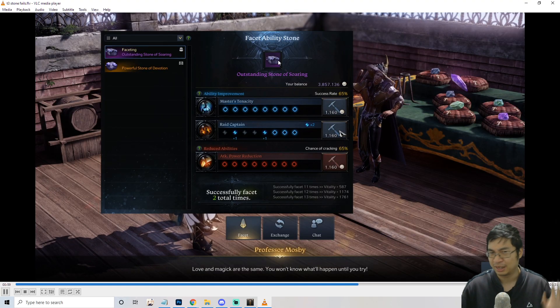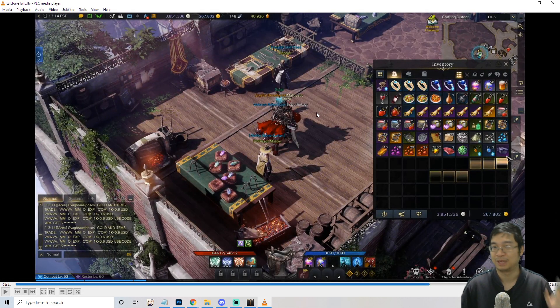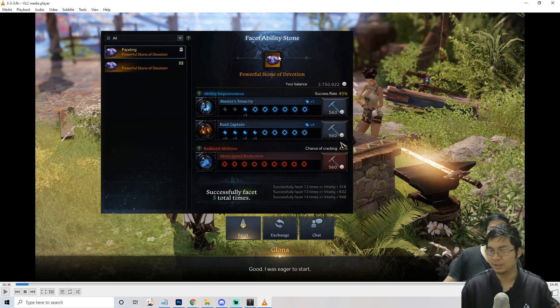I did buy one of the purple tier 3 stones for 1,500 gold and tried to facet it — they only have eight slots and it's not easy, I failed multiple times. So let me show you the golden tier 2 one and how to facet it. There are three stages to faceting: in the first stage, go for 75% and 65% on the ability you want to prioritize — for me that's raid captain — then 55% and 45% on the secondary ability, and 35% and 25% on the bottom one. As you get to the middle stage, you shift priorities.